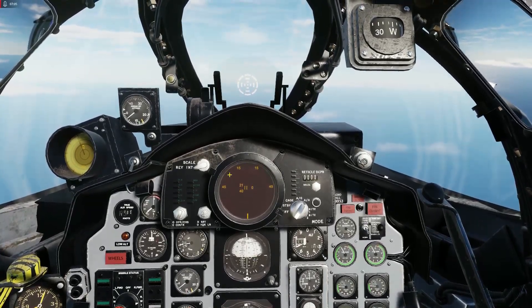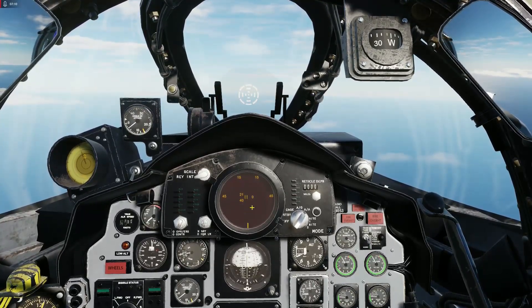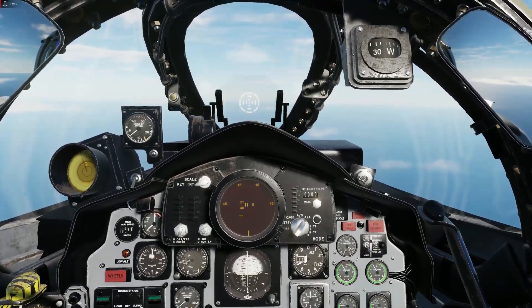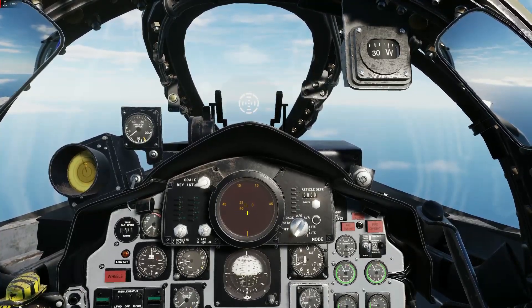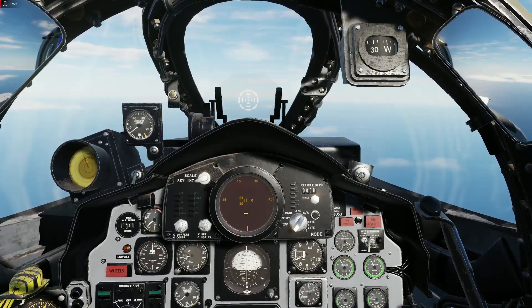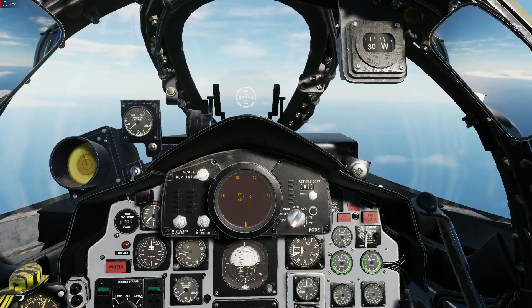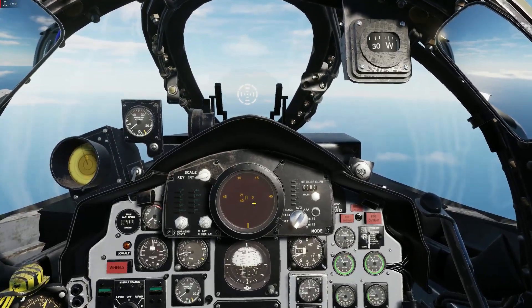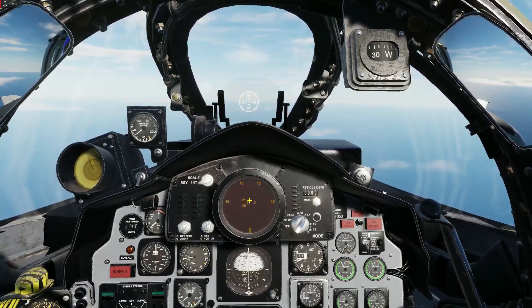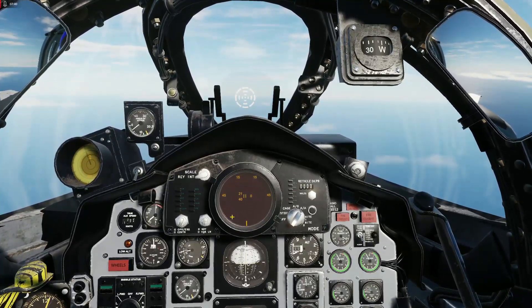What I didn't show you is that the single target track cross will also turn greenish-blue when you interrogate the target. You will just show one target because you can only track one target at once. So if you are not in search mode but in track mode, you will just have one target and can only interrogate one target.